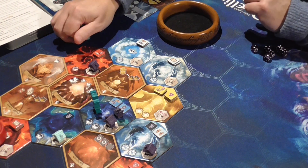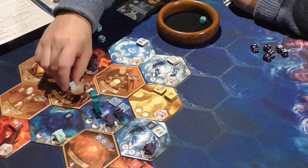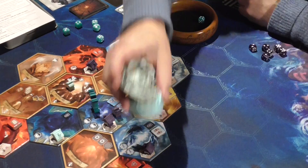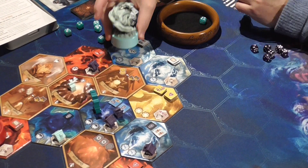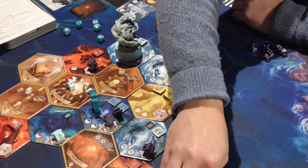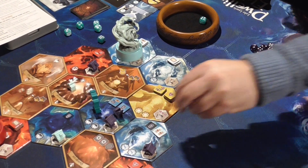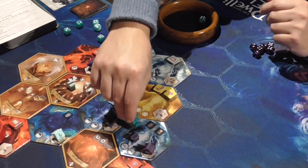A four - they're going to go into the portal. The card says choose one destroyed monster and return it to its lair, so the storm is back out. I'm going to place my guy in here and take two scrolls straight away. The watcher comes in there.